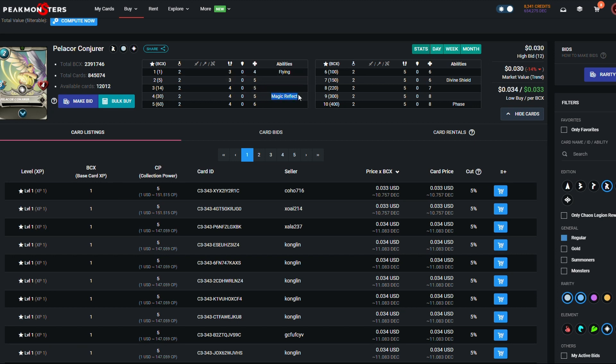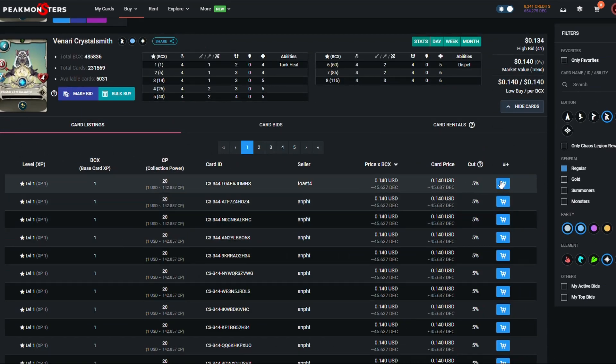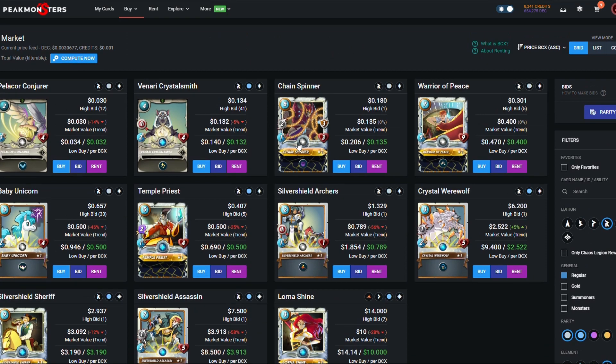At level four it gives you magic reflect, making it a great anti-magic card. The Crystal Smith is also a really cool card because it pairs really well with General Sloan, giving you extra archer damage plus a tank heal, so I think you have to pick one of those up. Chain Spinner I don't really like — it's got too little HP, too little speed, and too little defense to be a position one. Warrior Piece doesn't do any damage and is a decent wall, but there are much better walls.